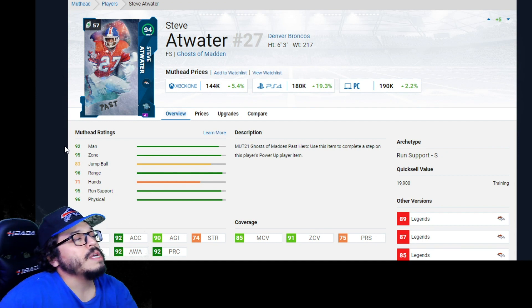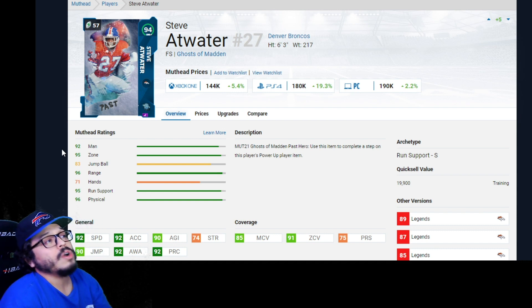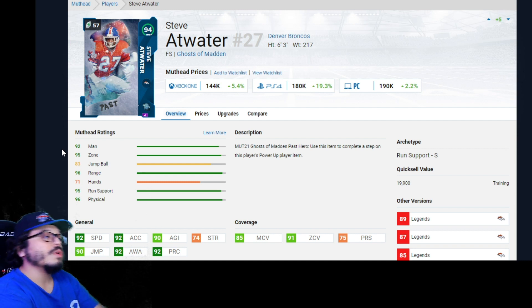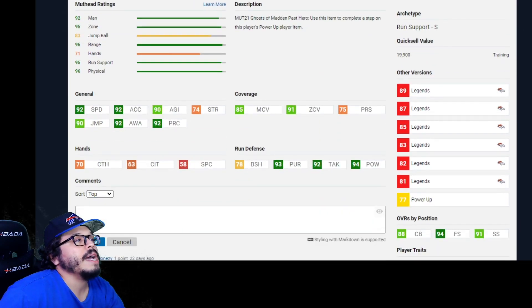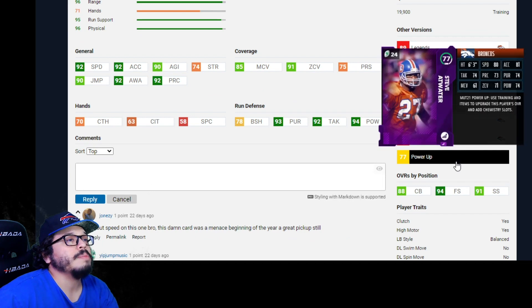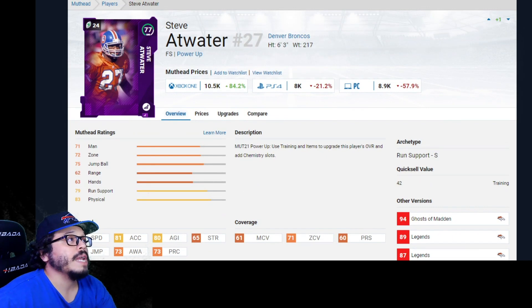Steve Atwater early in the year was a monster and then got phased out due to speed, but now he's back and the card is actually pretty nice. 92 speed, 85 man, 91 zone coverage, 92 pursuit, 92 tackle, 94 hit power. You can play the legend solo to get his power-up, and it's about 10K on each platform. Atwater is not a bad option at all.